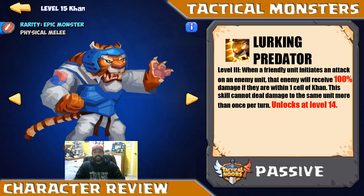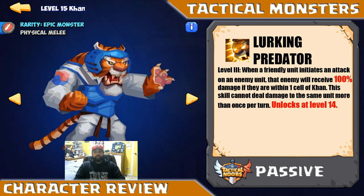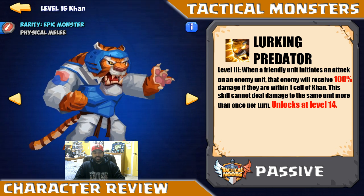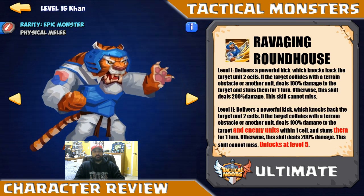This means that Khan is a great asset if he's in melee range of some of the other characters. This is a really neat ability if you can get it to work.